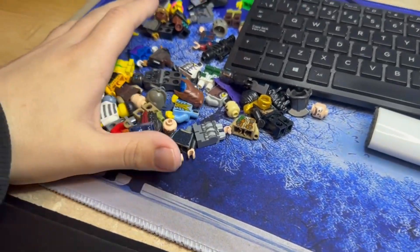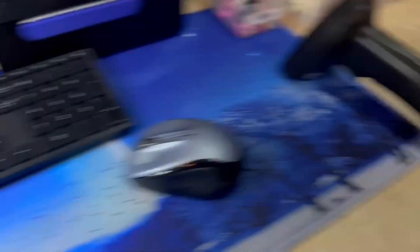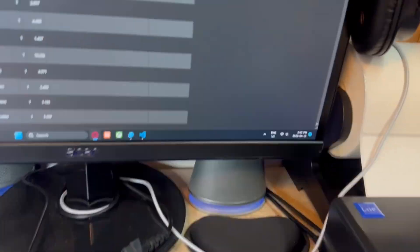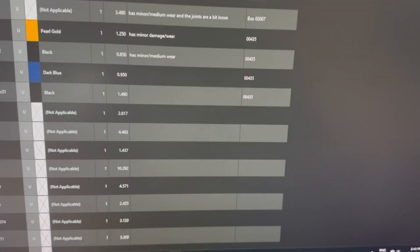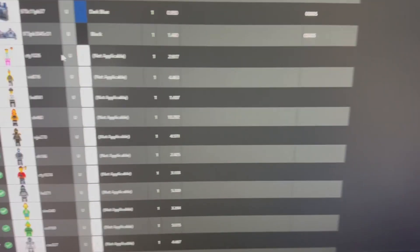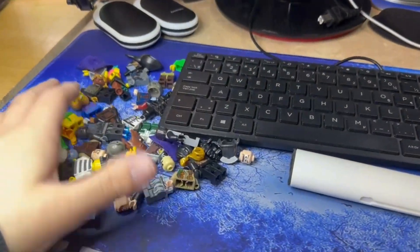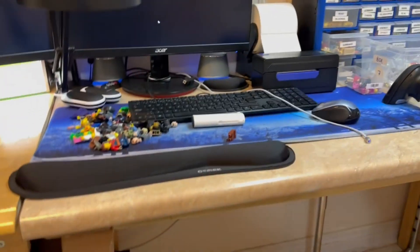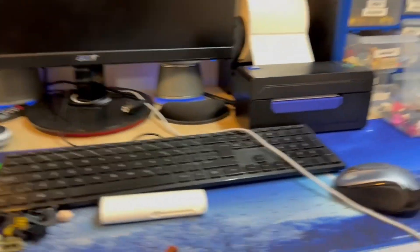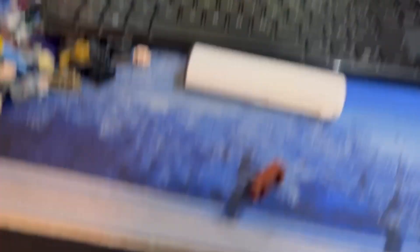Slowly chipping away at the pile. This is what's left. This one's going to eBay so far — his arm is cracked so I need to replace it, but I didn't have that color in the drawer here. I've so far gotten 26 of the 78 done. All that there is done and I'm going to take a quick little break, then it's back to working on these items.